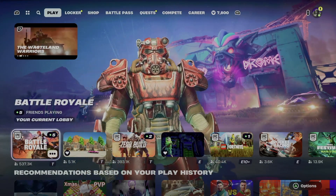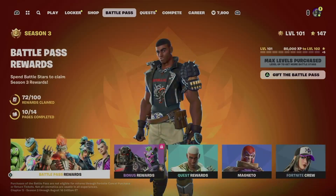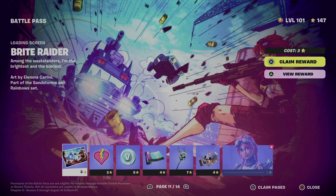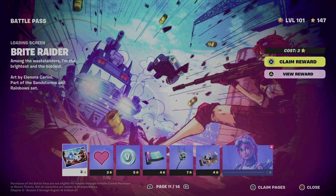Hey guys, on today's video I'm taking a look at your battle pass. Going to your fourth tab, you're going to see the battle pass. In order to get to page number 11, just make sure to claim everything from page number one all the way to 10, then you can move on to page number 11.